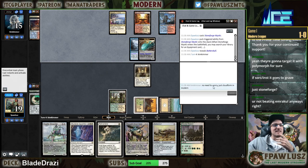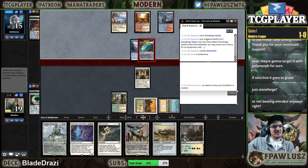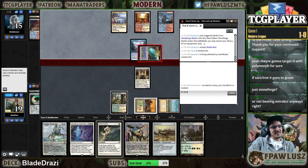My opponent says no need to worry, just Cloud Form in Modern. Oh, thanks — I was starting to get stressed.